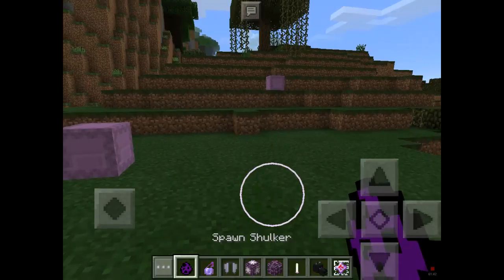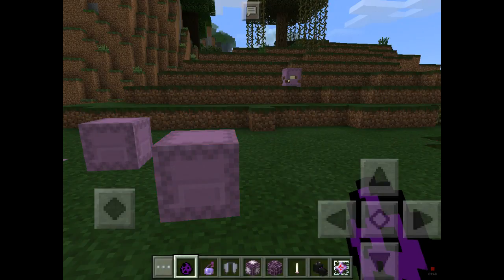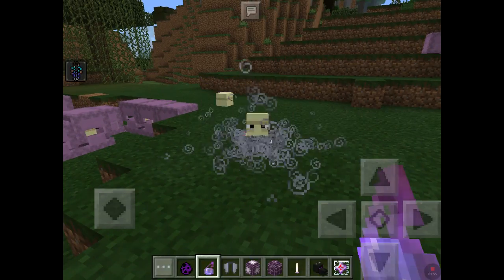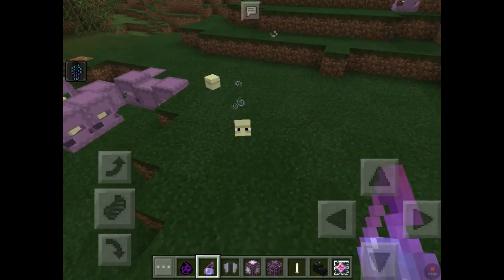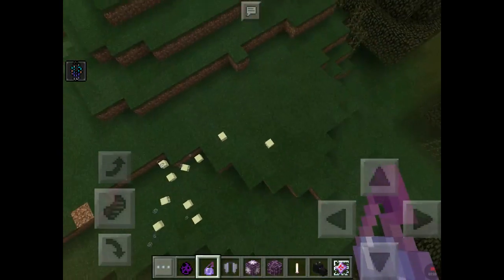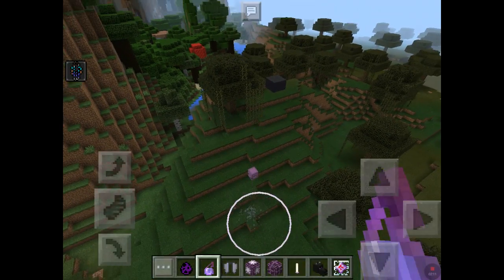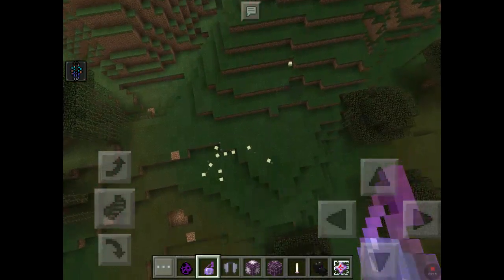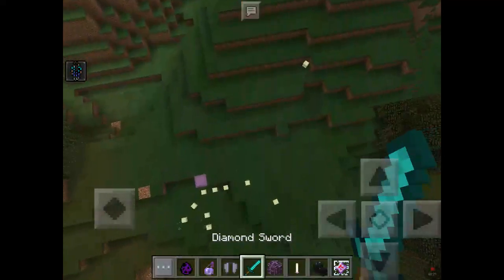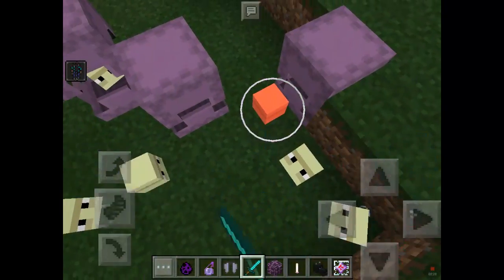The other one is a really cool thing that's been added in the update. You get shulkers now, and the cool thing is if you throw an invisibility potion at them, look what happens — all you can see is their heads. I'm just trying to throw it at that one. And that's all you do: throw an invisibility potion at them. But it only lasts for a little bit.